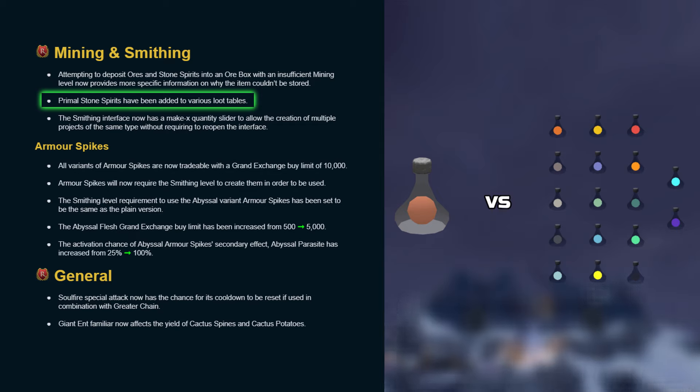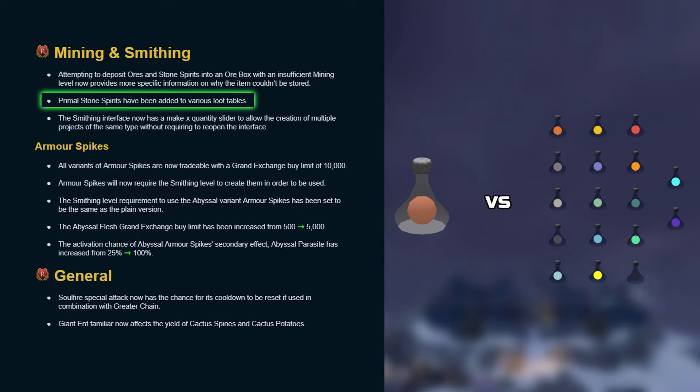Even potentially having different quantities of stone spirits be used for different types of ore. The problem with having so many different types is that the supply and demand for a lot of these are extremely low, meaning that players will end up selling them for ludicrously low prices and buying them for exorbitant prices.